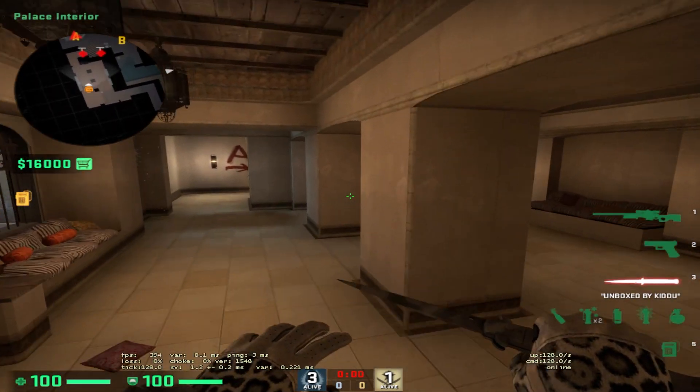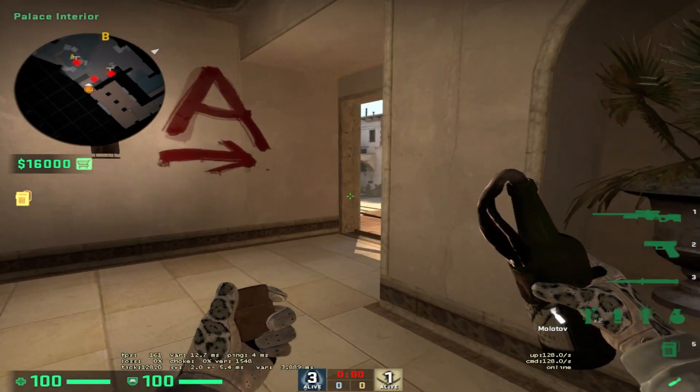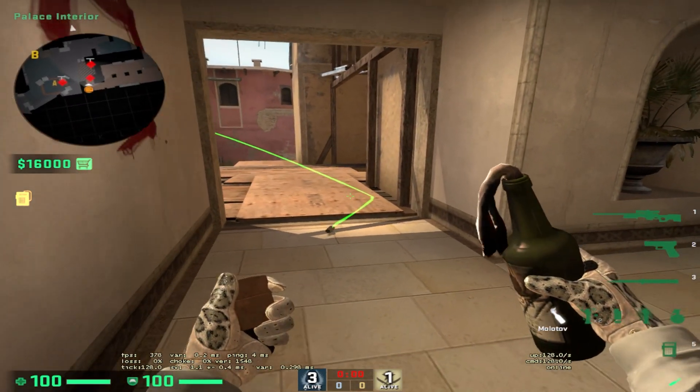If you find yourself playing palace and your teammate screams to you, 'oh there's a guy under palace,' and you go, 'okay I'm gonna molly him real quick,' and then this happens — you need to know this lineup.